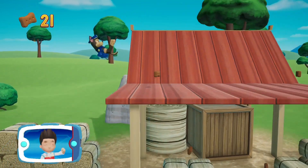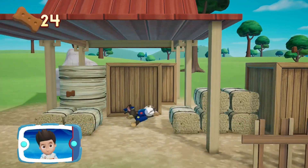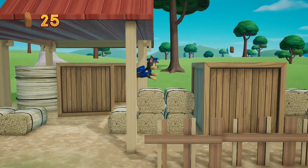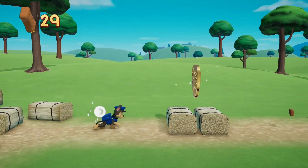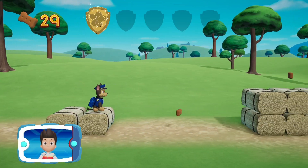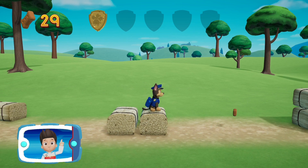Collect all the pup treats you find to earn pup treat awards when we get back. There's a golden paw print close by! You collected a golden paw print. Nice job! There are five golden paw prints to collect on each mission. If you find them all, then you'll get an extra surprise! Collect the golden paw prints whenever you find them.